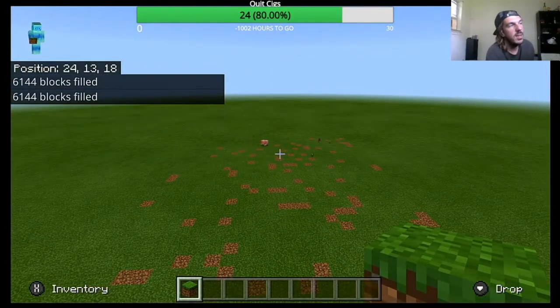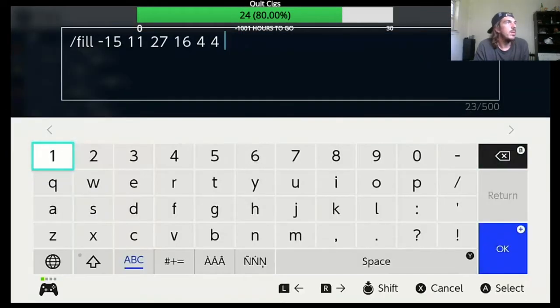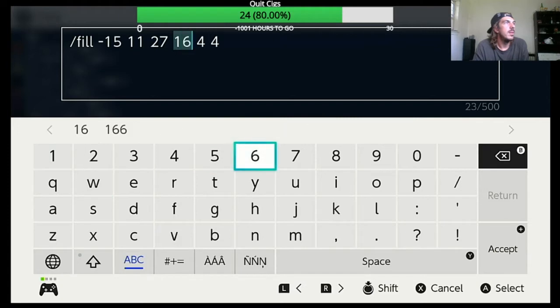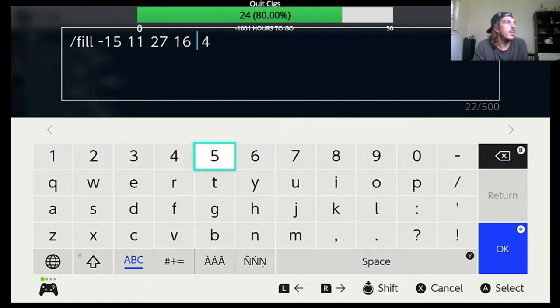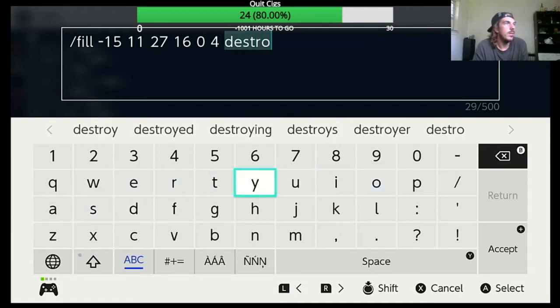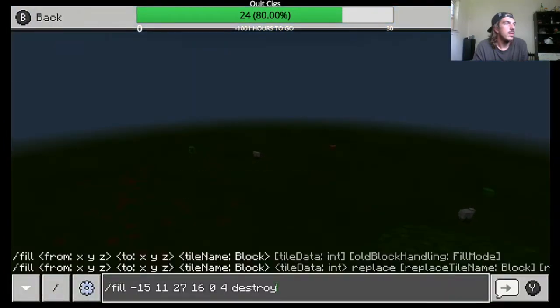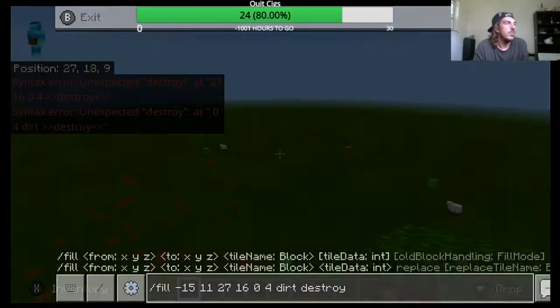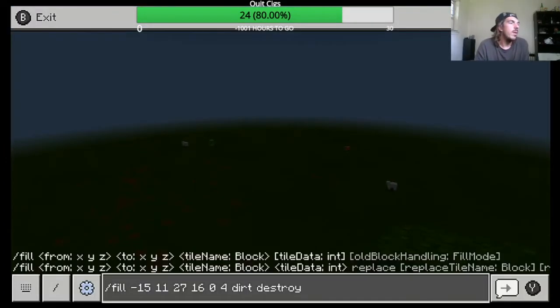Alright, so that's how you use the basic fill command. First we'll do the destroy. Let's do 11 to 0, just to give an idea. We're testing out the destroy command, so you can put destroy here. You might have to name the block that you want to destroy. Okay, I don't know how to use the destroy command — I'll admit it.